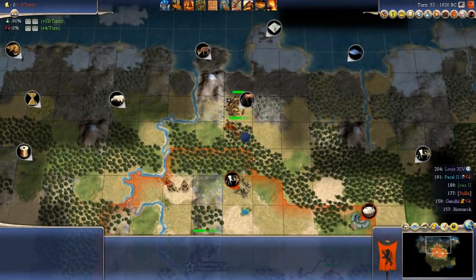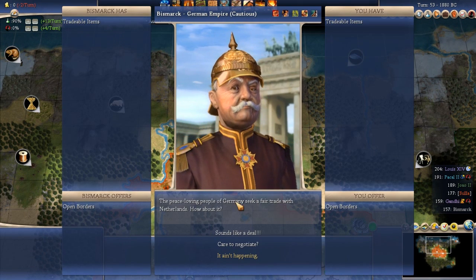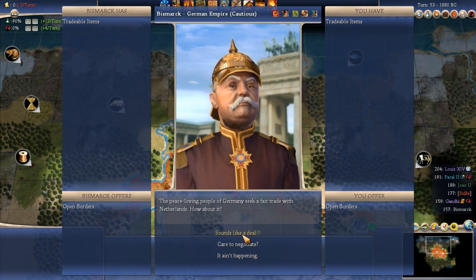This is where my financial trait comes in. Financial is long considered to be the best trait in the game for a long-running game. Financial gives plus one commerce on any plot that produces two or more commerce. So instead of producing two it produces three. This is why financial civs are so strong - if you start on a river, cottages start at three commerce instead of one.